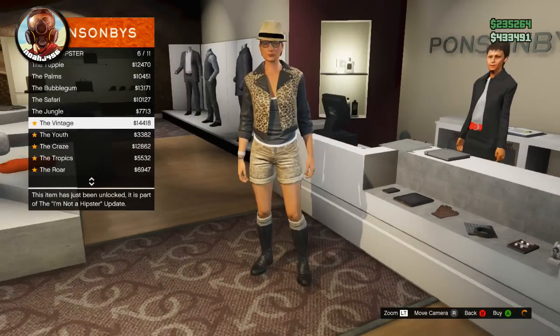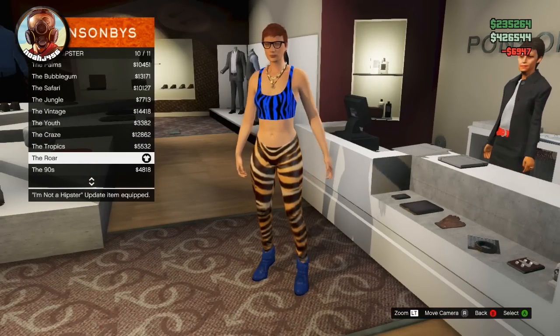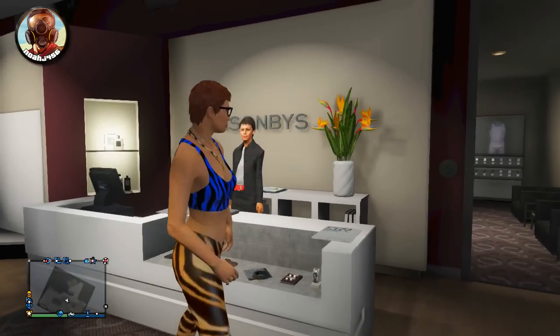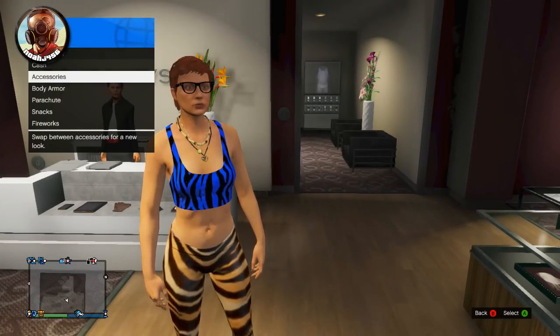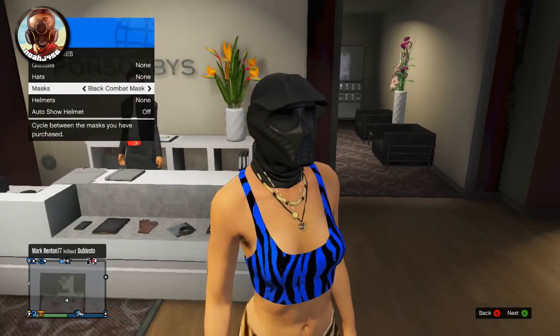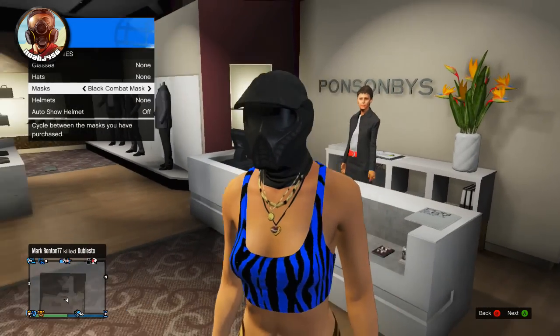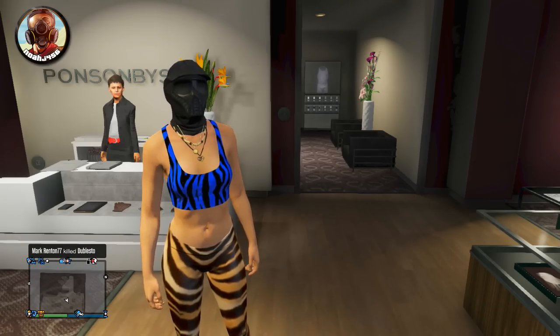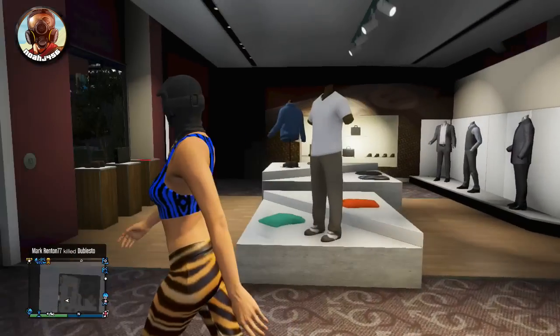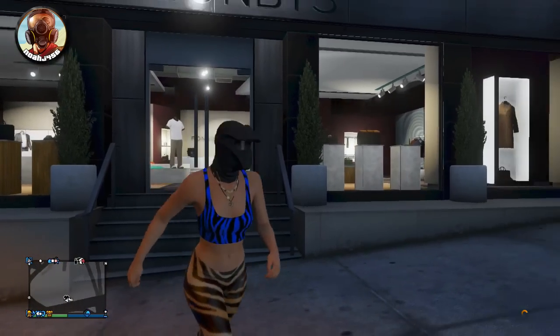So let's go with some hipster outfit, something that will look ridiculous. So this looks pretty ridiculous — I've got the glasses on, I've got everything. Let's go ahead and go to inventory, accessories, mask, the black combat mask. This looks absolutely amazing. And just so you guys can see the full range of masks added in with this update, I'm going to cut over to a clip at Vespucci Beach and show you guys the mask shop and everything that you can put on.